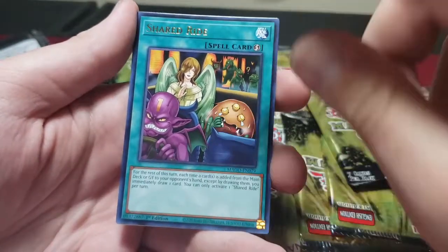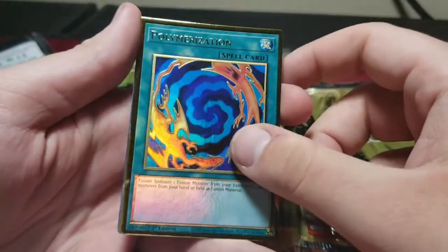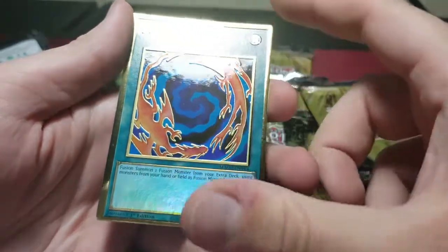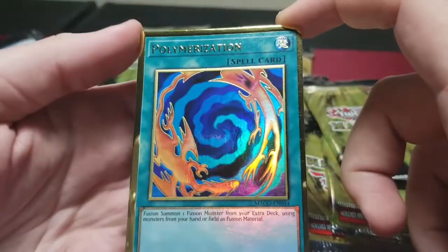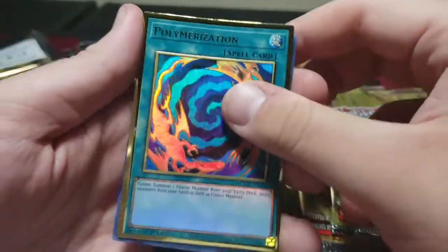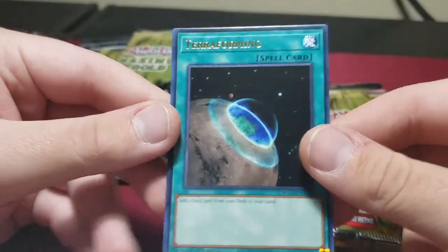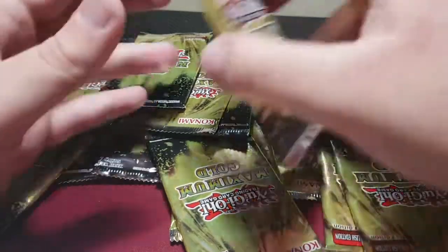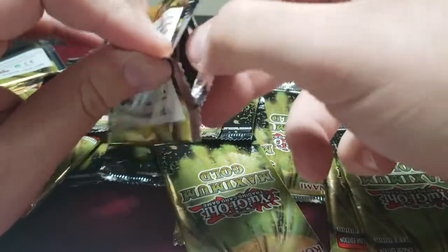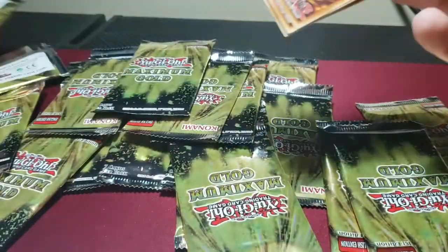Shared Ride — another decent card, these are cheap enough, just pick up three to have. Polarization again — I wouldn't mind getting one more of these, it just looks badass. I'd use these as my Terraformings if I use them in a deck. Any Fluffal players out there? Terraforming — reprinted in like every set, still not bad. If you're a new player and you pull one, just make sure you keep hold of it. Probably getting another reprint in the future but it's still a good card.